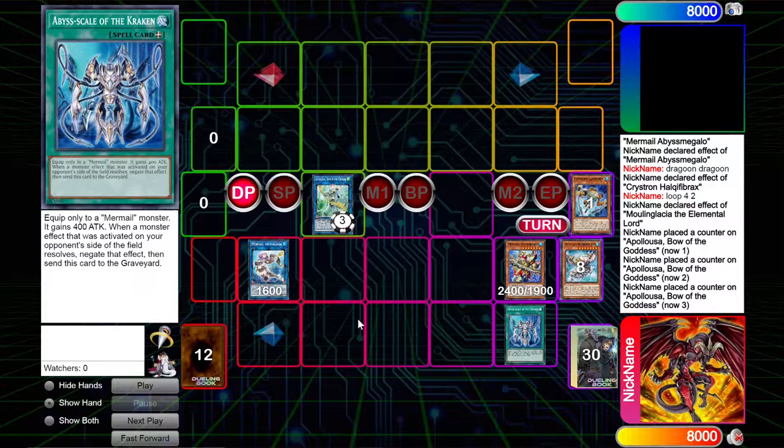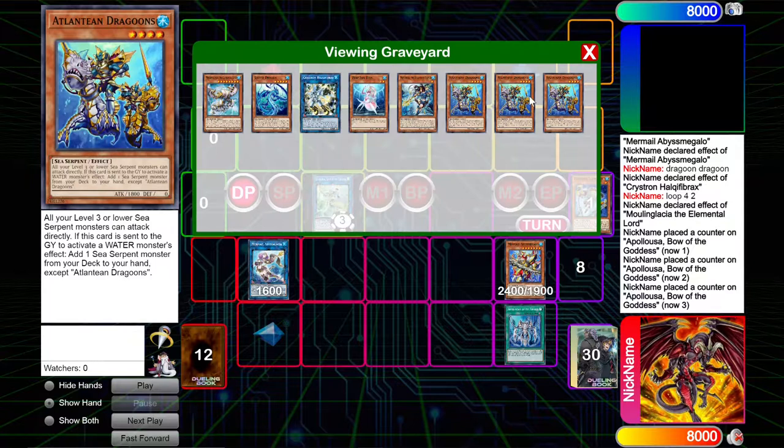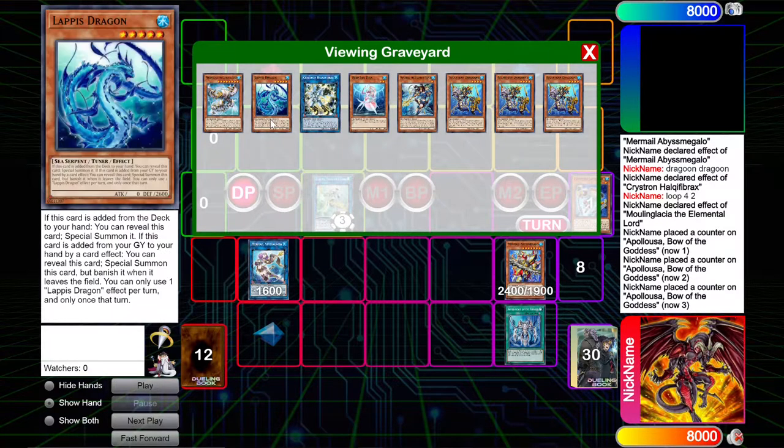The fact is that you were Nibiru-proof throughout that entire combo, and you don't have any water locks, which I find insane — none of these cards will lock you into water monsters. Plus, technically, you could have used Lapis Dragon for plays in Halka Fibrax, because it's a tuner, which a lot of the times I forget.